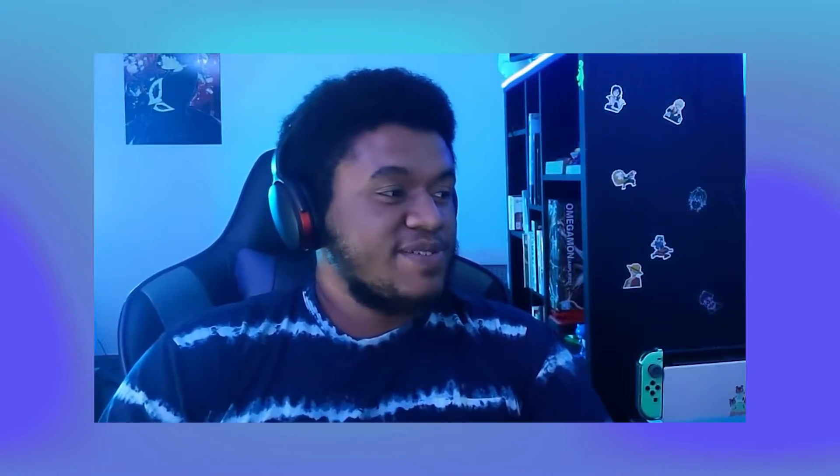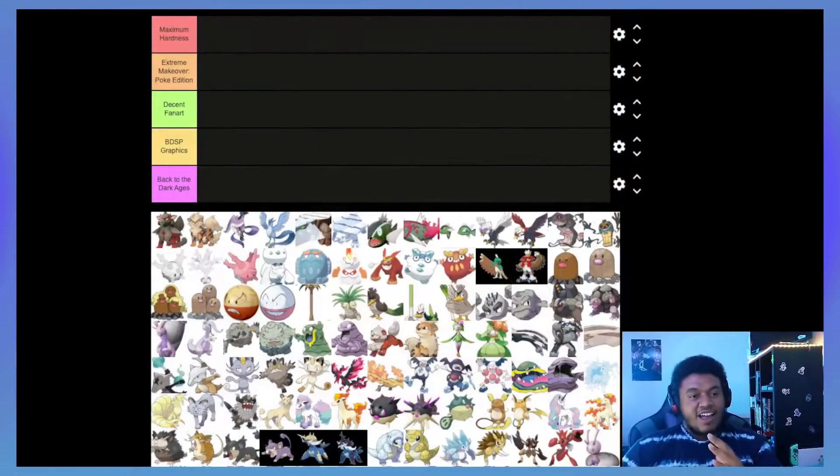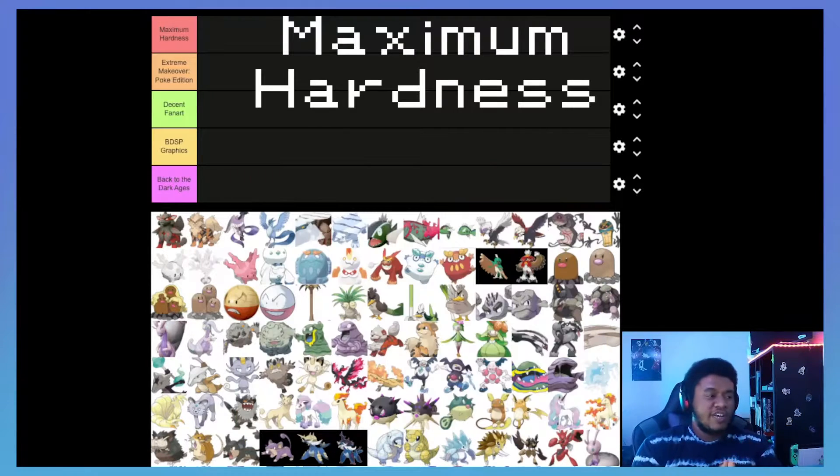Welcome back to the channel everyone — check out my new camera, we're still working on some setups. I'm here in the flesh, joining me today in a very special tier list is my good friend Surge. So today I thought it would be fun to rank every single Pokémon regional form and new evolution. Starting from the top we have Maximum Hardness — these are the Pokémon whose designs have really cranked it up to the next level.